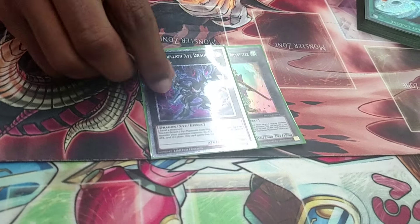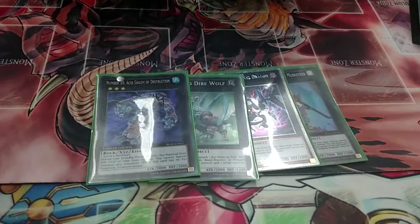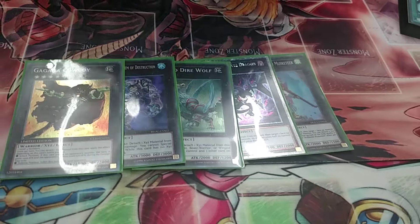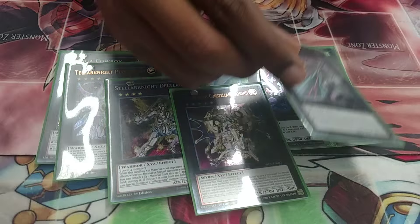I play one Castel, one XYZ, one Diamond Dire, Acid Golem, Cowboy, and then I have the Ptolemize combo.